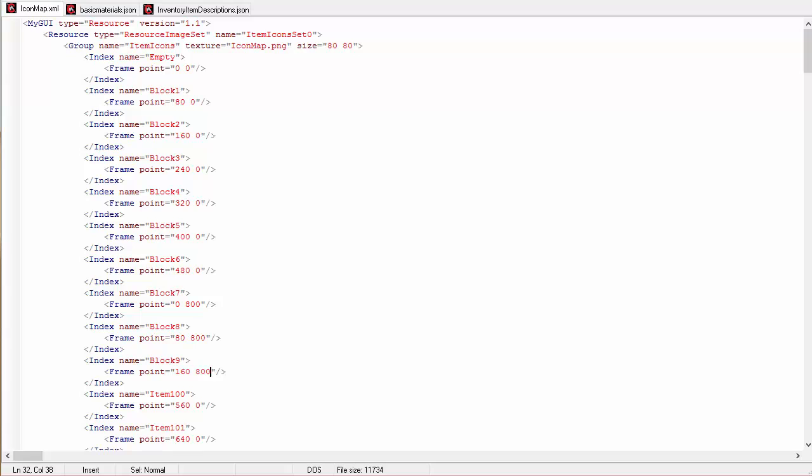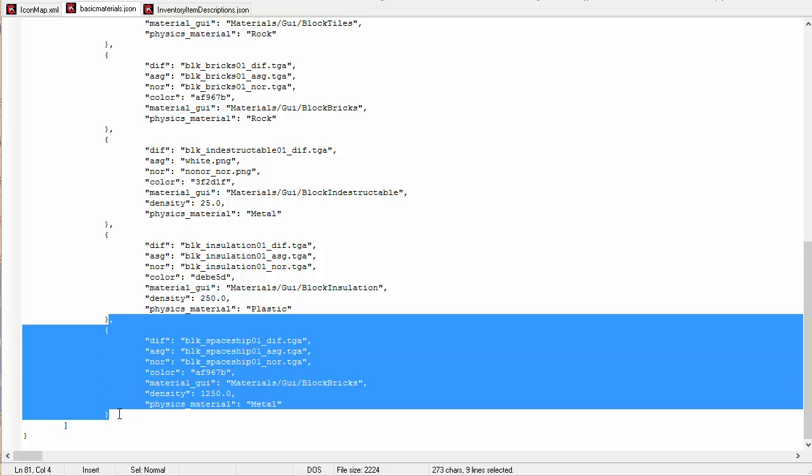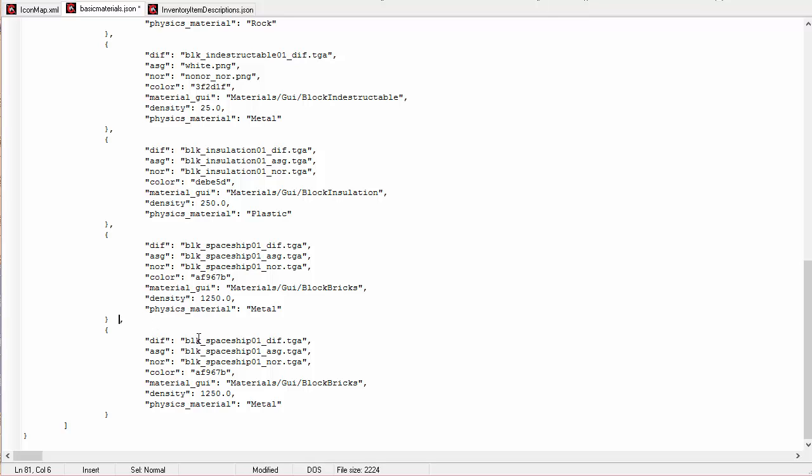Closing Scrap Mechanic, let's look at basic materials and add another one — this will be block 10. Copy the spaceship block entry and paste it again. I want to make a block that's heavyweight, made of metal — we're going to call it the T Ron block (it's really T Ron, Ron is my name, so T Ron). You can see I need three files: a diff.tga, an ASG.tga, and a normal.tga.